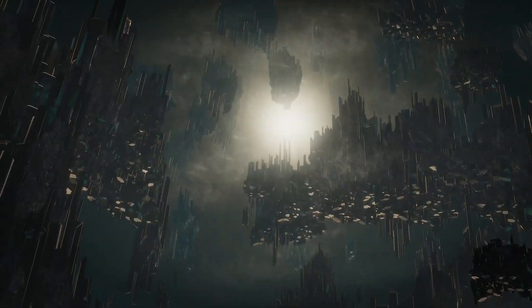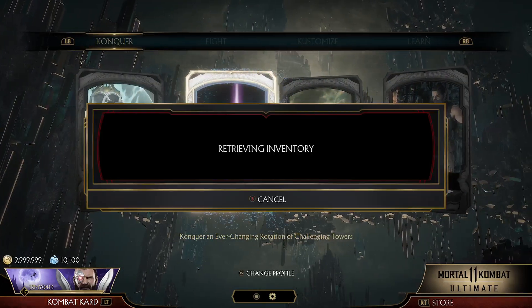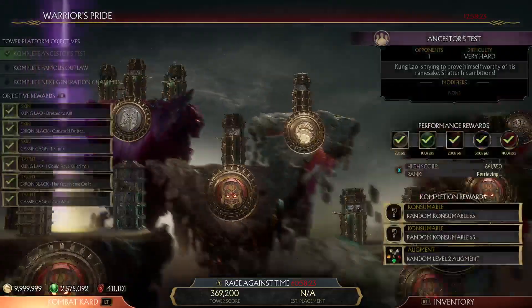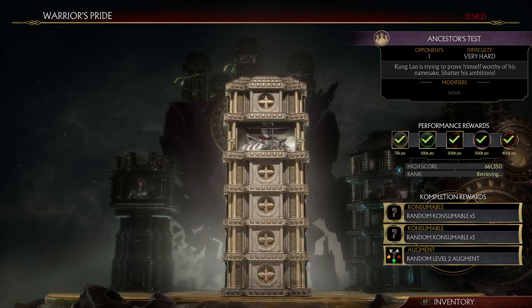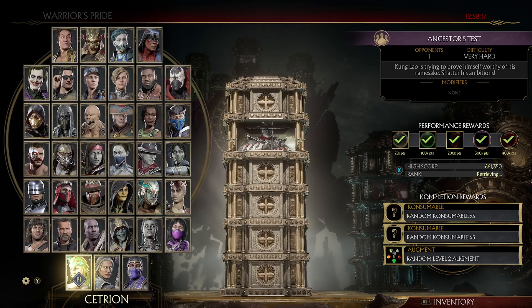I'll take this over to the Co-op Towers and show this off. I figured I'd make this because I've never mixed two elements together like that for a Chaos build — so this will be the first. I'll probably be doing that for other videos too, mixing and matching Chaos elements together.